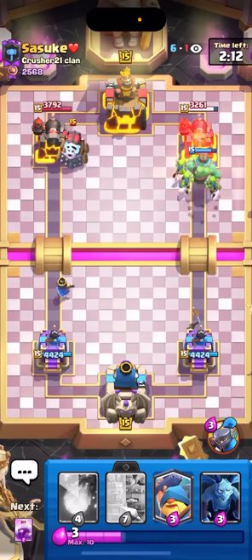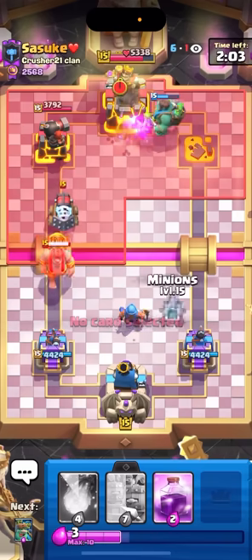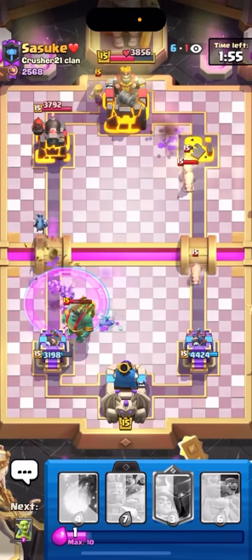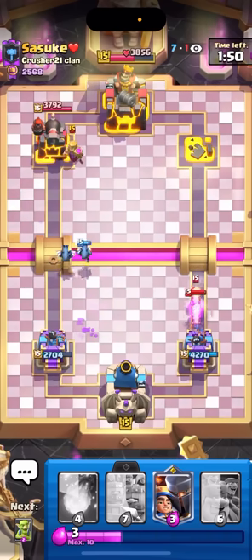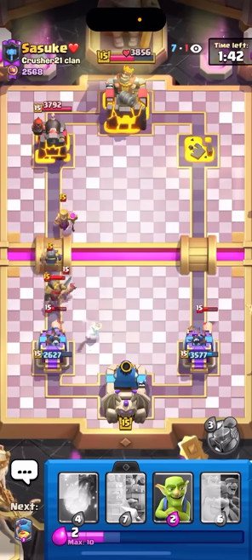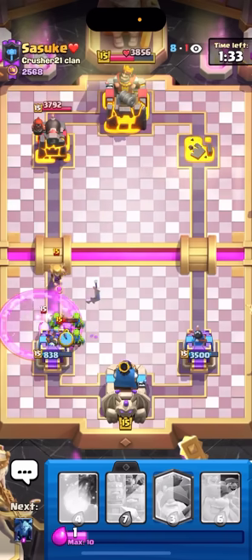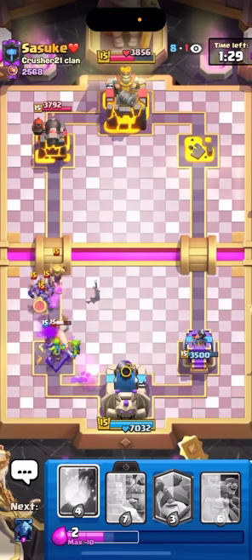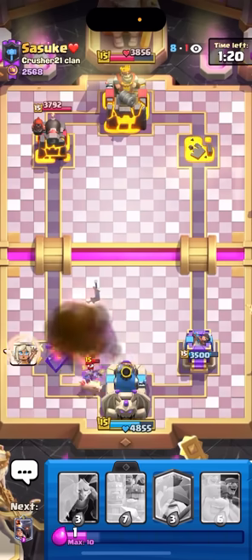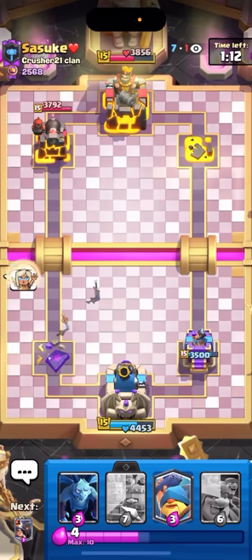I'm gonna goblin giant and then just go goblins here so he can't mini pekka my goblin giant - if he does the goblins would take it out. Pretty nice damage on the tower. Thing is I don't know if I'm gonna be able to defend all this though. Wait, he has no elixir - why did he go for a mother witch all the way in the back? That was actually horrible. I actually survived that - defended like more than half my tower. But I'm probably not gonna be able to defend the next push. Pop my ability - come on goblins! No, it's locked on the wrong thing. I might have to fireball on defense because I also fed the mother witch.